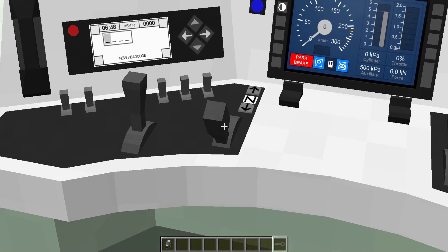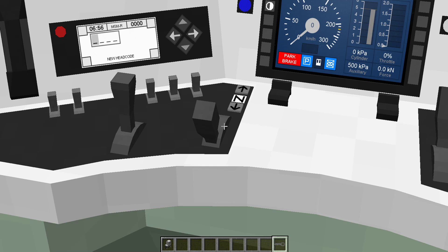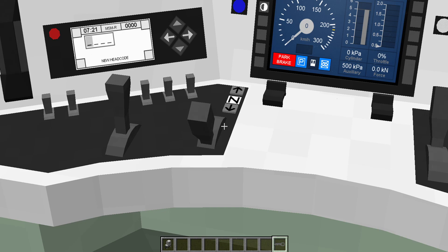A big difference now is that these levers have a smooth actuating control. Instead of having to click A and D over and over again to change the position of the levers, you can just hold it down and it will slide between all the notches — almost exactly like how you do it in Train Simulator, for example. That makes it a bit easier to control, so you can go all the way to full power or all the way to minimum power.